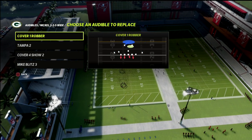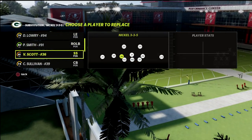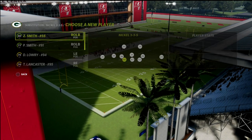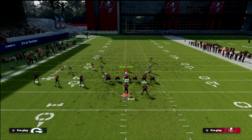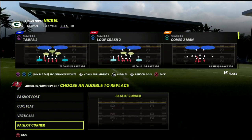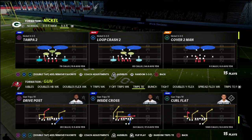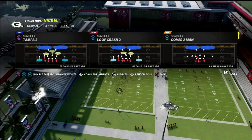Out of nickel 3-3-5 wide, we're going over a cover one robber coverage. You want to come out in cover four because you'll be able to put linebackers or safeties at linebacker, which will help your coverage significantly. I'll show you how I like to defend this formation. Let me throw inside zone into the audibles — we have verticals and then everyone's favorite play, PA counter go.